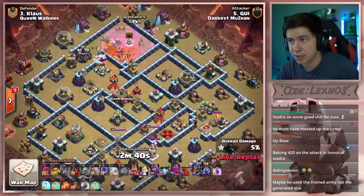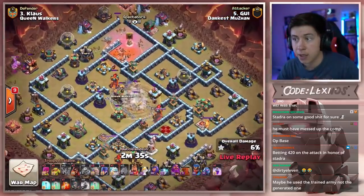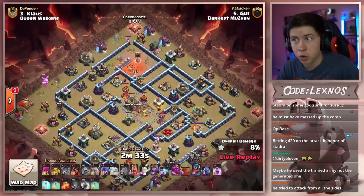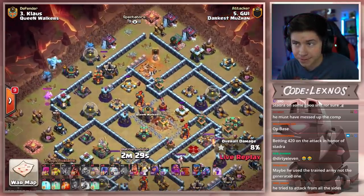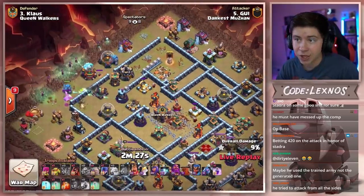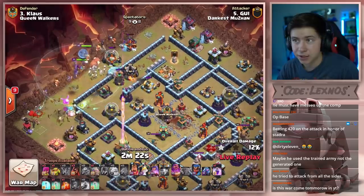Gets a partial CC pool, only one headhunter. Baby Dragon to funnel at ten o'clock. Quad Quake to open up the core. Here come the golems and an ice golem, spreading out the witches across the ten to thirty side of the base. King is in — no, Queen is in.